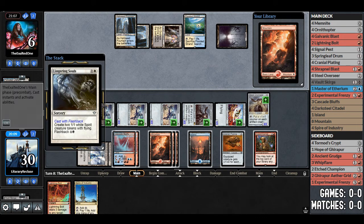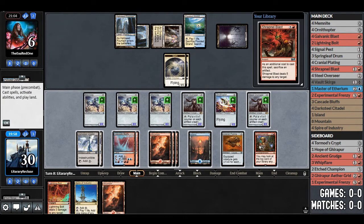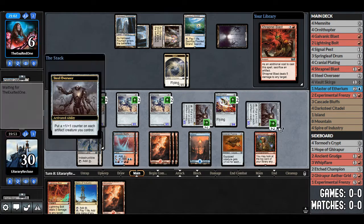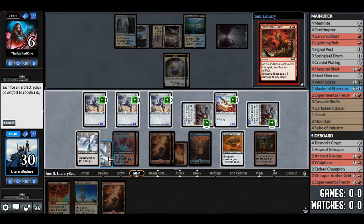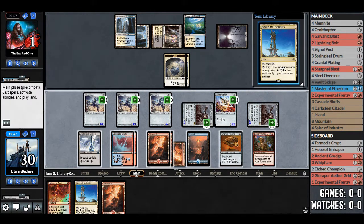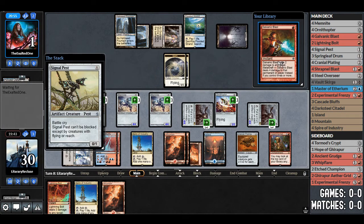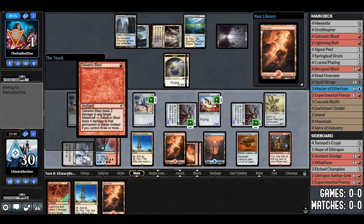It feels really good. Lingering Souls — that's fine. We should have just a ton of stuff. We draw the Mountain and see Shrapnel Blast on top — that can probably go straight to the face. We put plus one/plus one counters on everything, then sacrifice a land to deal 5. There's a Spire of Industry — we'll play that. Signal Pest — we'll play that. Galvanic Blast is going to win the game. We deal 4 damage to them and that should be game right there.